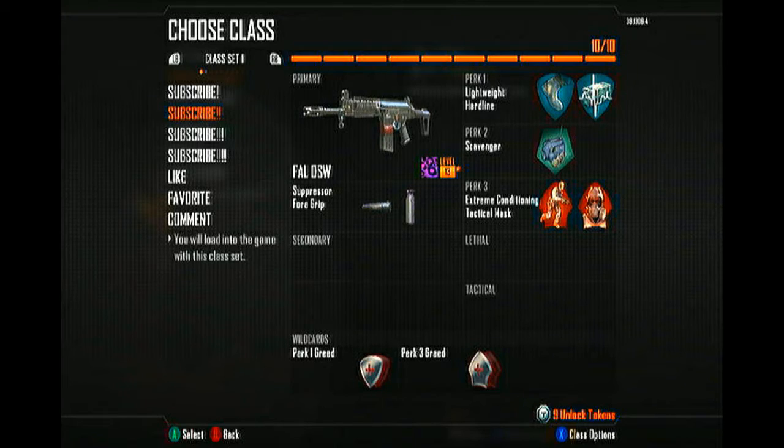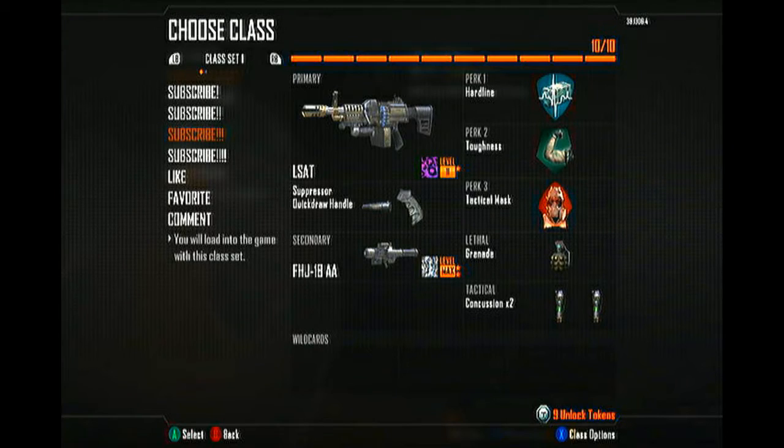I find this to be a really, really good weapon for both Core and Hardcore because enemies just drop in one hit. For Core, I would personally swap out the FAL for the SMR — it seems like it does more damage. But that's just me. On to the next one: the LSAT. For this I use Suppressor and Quickdraw.